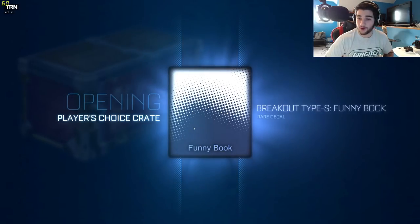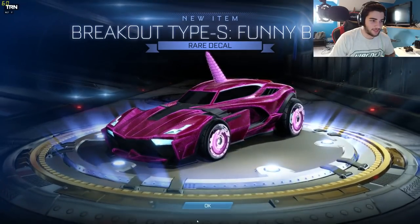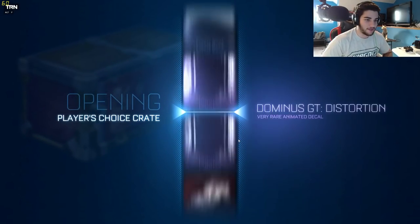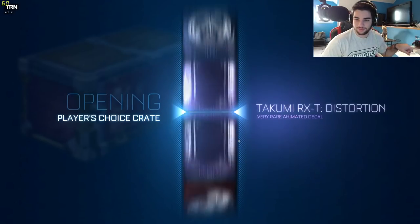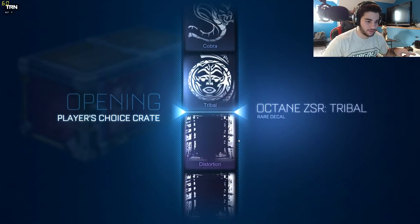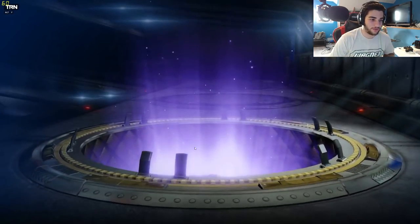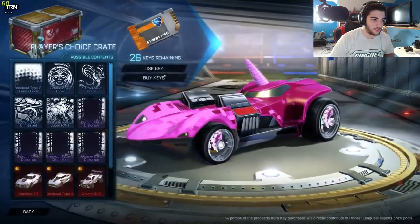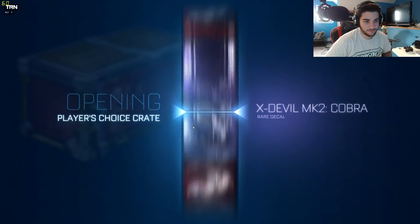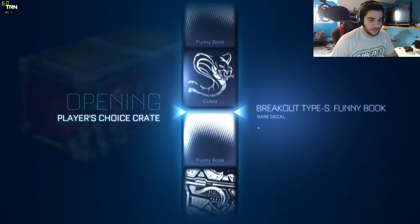The Breakout Type S Funny Bone — we're on our way to getting everything, starting off with all the rares. I like this one actually a lot. I wonder if you can get that painted. Next up, I guess the distortion for the Breakout Type S. So all the very rares are distortion for all different cars. We got one very rare and the rest rares — not something too great, but it's alright. We'll get something good eventually.